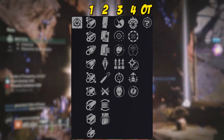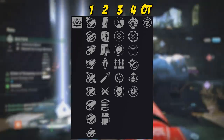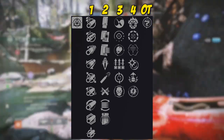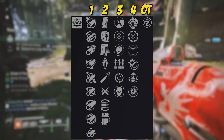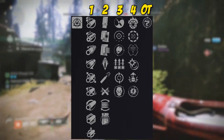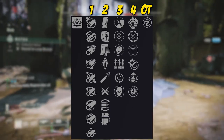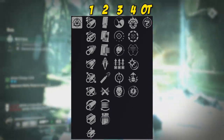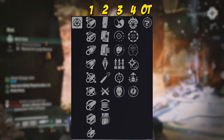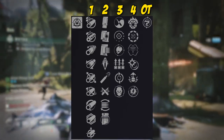Sorrow Synergy is the origin trait — reloading grants this weapon bonus handling and reduces incoming flinch for a short time. This is something that's passive; it's definitely more effective in PVP, but in PVE it's a passive origin trait and you'll get benefits. Over in column four, we have Incandescent, Cascade Point, Target Lock, Under Rover, Adrenaline Junkie, and Adagio. Over in column three, we have Zen Moment, Perfect Float, Shot Swap, Surplus, Feeding Frenzy, and Envious Assassin.